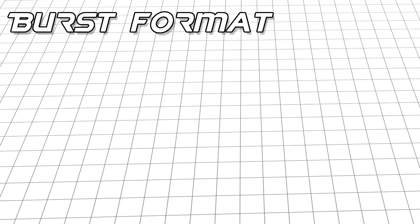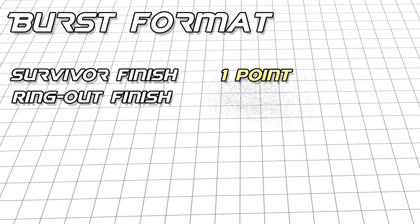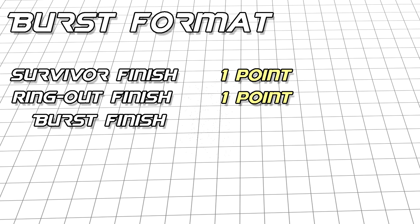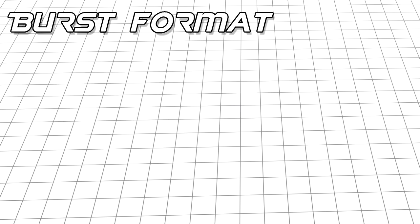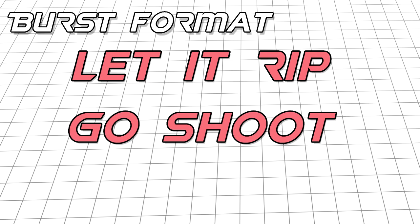Let's begin with the basic rules for the current format. In Burst, matches go to three points. There are multiple ways to earn these points: your opponent stops spinning — one point; your opponent leaves the arena — one point; your opponent separates — two points, with exceptions made for certain parts. A round begins with the ref calling 3, 2, 1, let it rip or go shoot, with the launch happening simultaneously to that call.